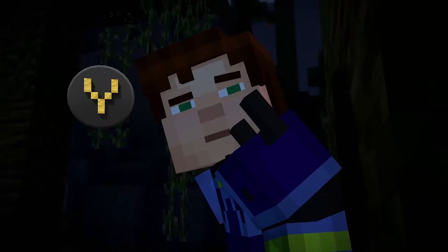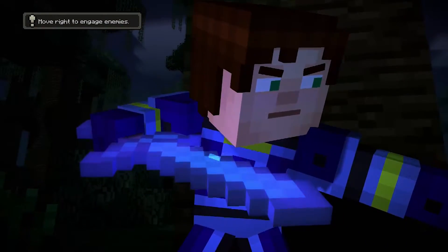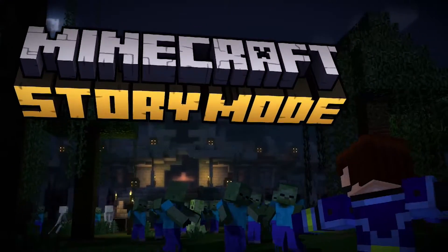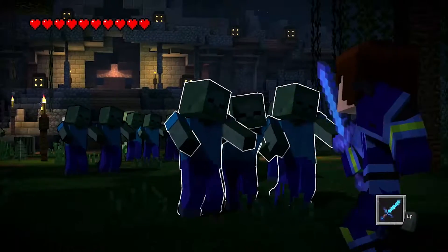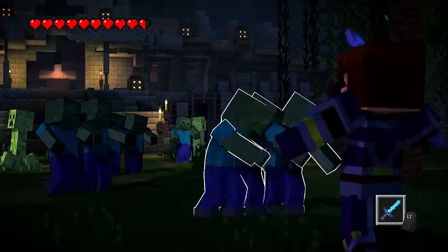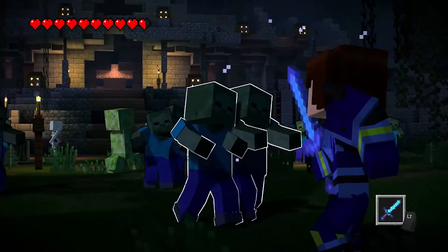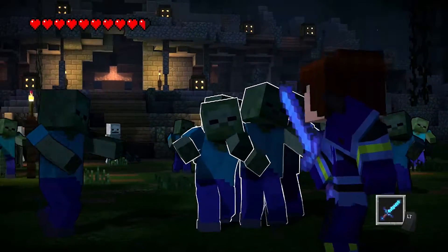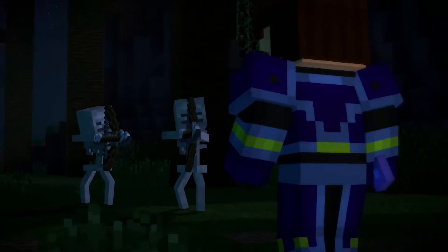Looks like we got some mobs here. This is not good. We're rocking our diamond gear though — diamond sword and really good gear. Looks like we're fighting some zombies. Wait for them to get a little bit closer. There we go. It hurt us a bit, but it's okay. This is actually some 1.9 combat mechanics right here, being able to hit multiple mobs with one sword hit. I guess that's kind of what they might be implementing with Episode 5.